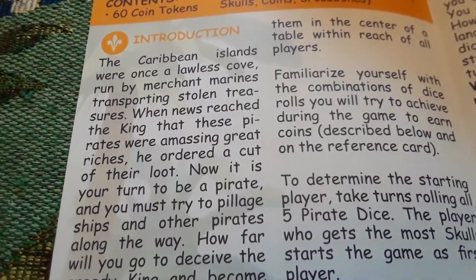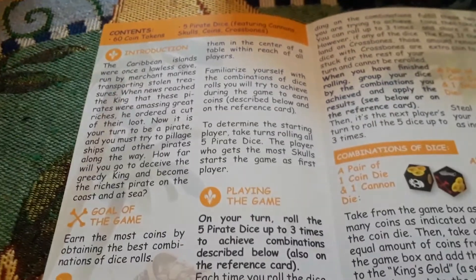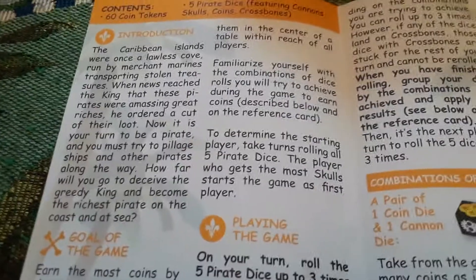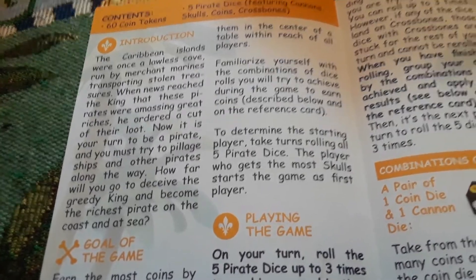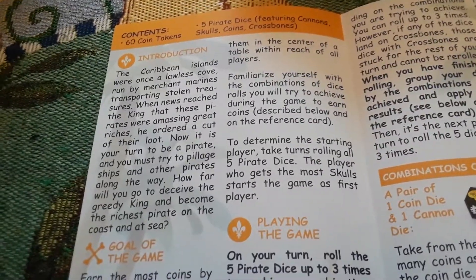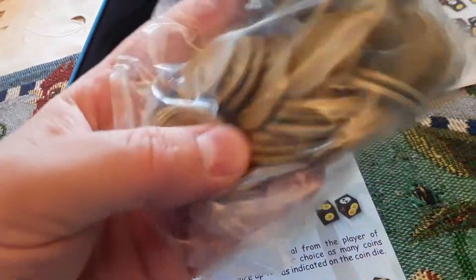Then we have the rules. Introduction: the Caribbean islands were once a lawless cove run by merchant marines transporting stolen treasures. When news reached the king that these pirates were amassing great fortunes and riches, he ordered a cut of the loot. Now it is your turn to be a pirate — you must try to pillage ships and other pirates along the way. How far will you go to deceive the great king and become the richest pirate on the high seas? The goal of the game is to earn the most coins — these be the coins, the plastic golden coins.